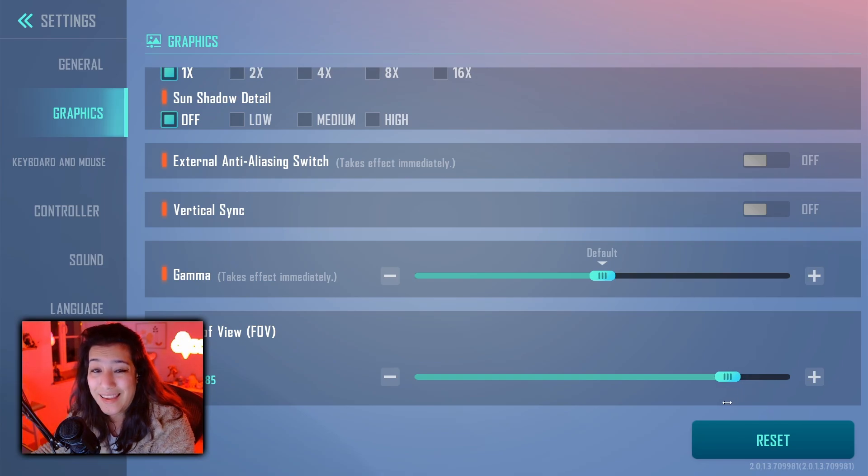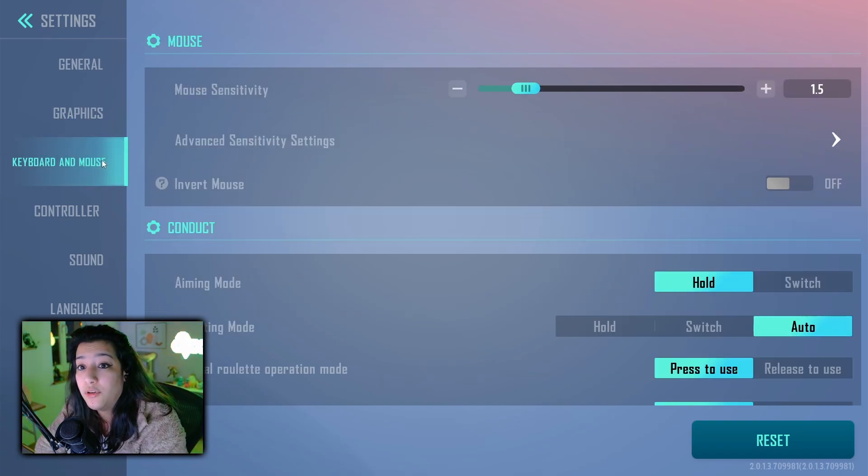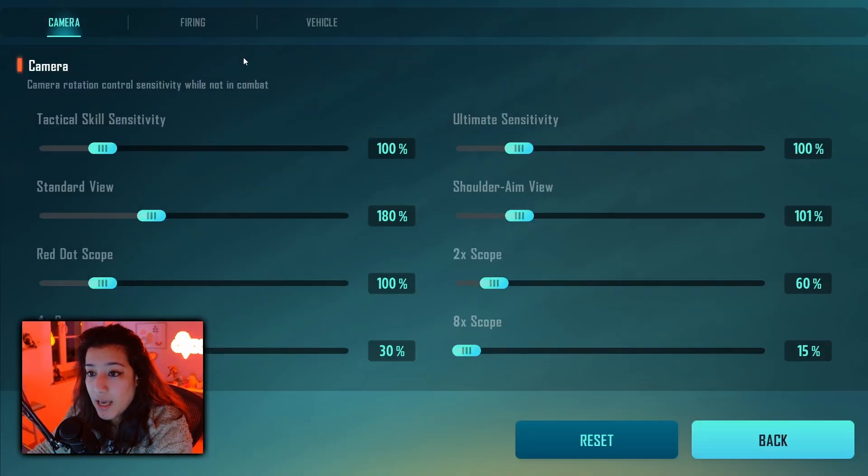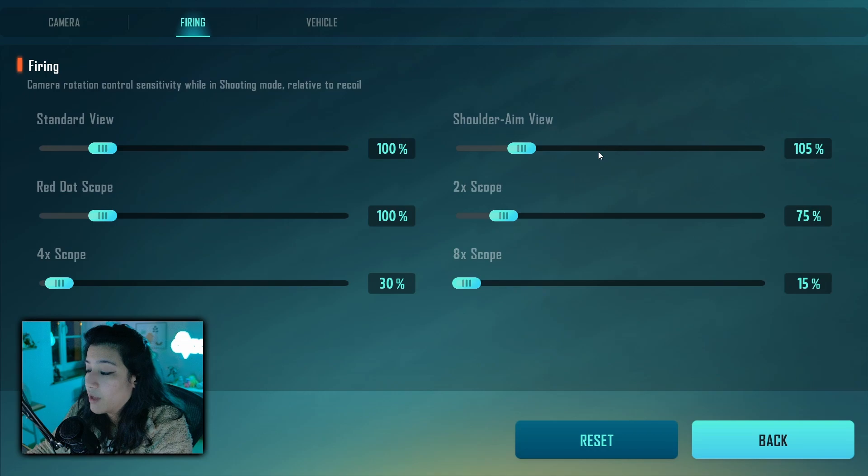Field of view should be on max. If you're struggling with aiming at max field of view, you can turn it down a little bit, maybe to 85 or 80, but I would not recommend going under 80. For keyboard and mouse — this is where it gets tricky, because I know a lot of people look up sensitivity for Farlight 84. I'm running a mouse sensitivity of 1.5 with 800 DPI. If you go to the advanced settings, these are my camera options — give it a pause if you want to copy them over.